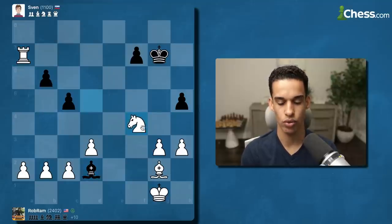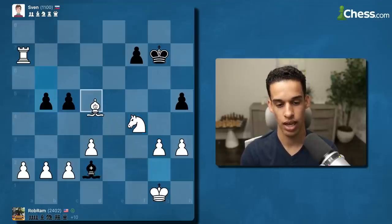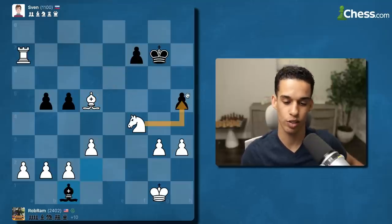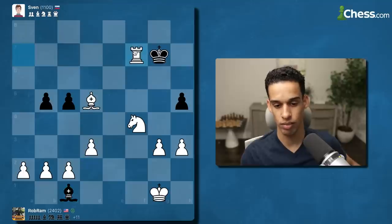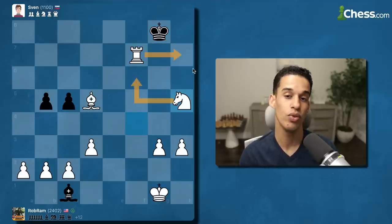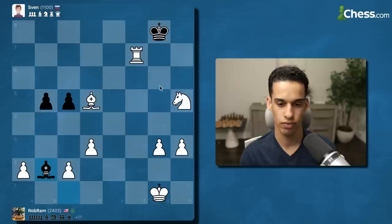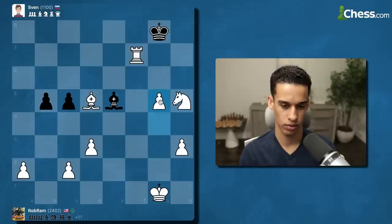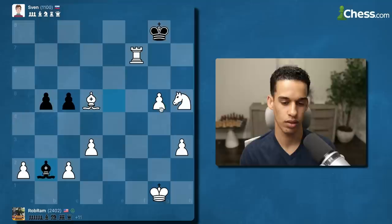Knight goes to f4 attacking the pawn. My pieces work together to collect everything. We could have taken that pawn but let me focus on hitting the king. Now we take — this would be checkmate in two moves. They said no, so we bring pawns out, get a passed pawn. We've talked about this — let's push.